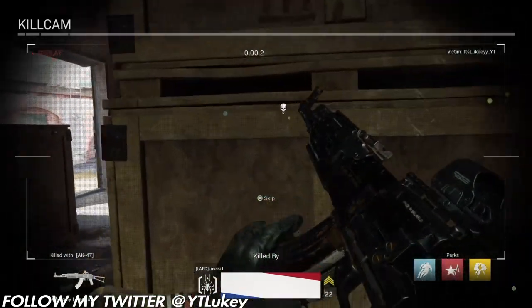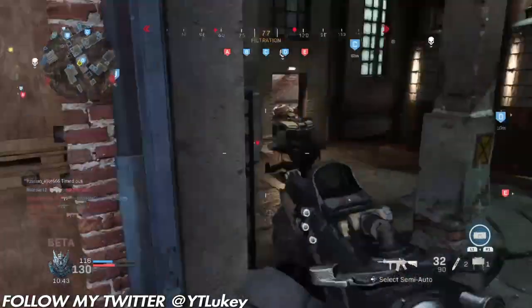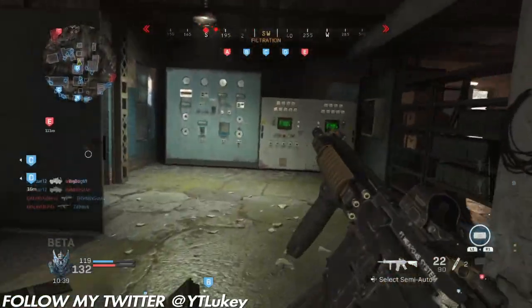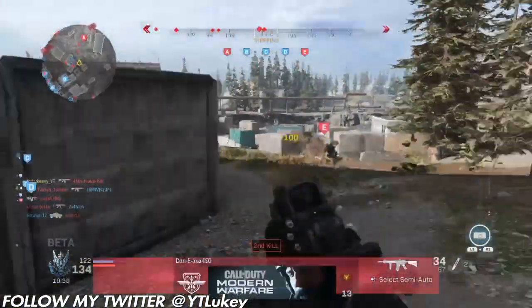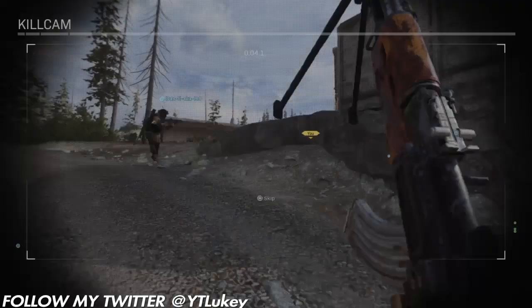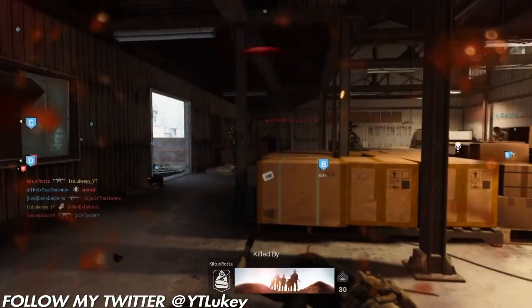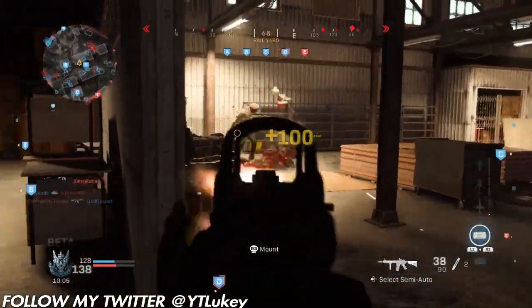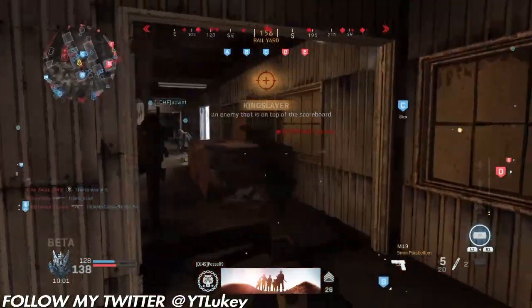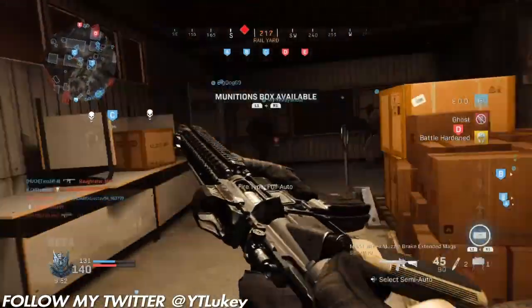The next tip is to learn the spawns. Spawns on this game are a little different because the developers are trying to stop spawn trapping. In the beta, on certain maps I was literally inside the enemy spawn and they were still spawning around me. I'm not sure if that's been fully fixed yet, but the more you play, the more you'll naturally learn the spawns. Having a UAV up helps with that too.